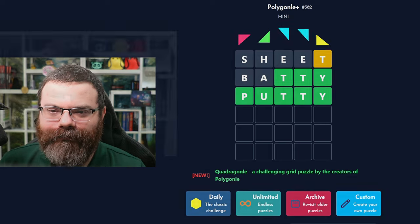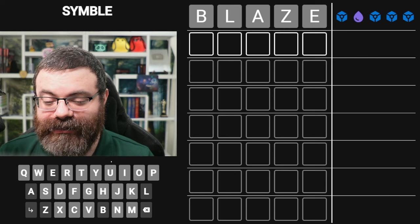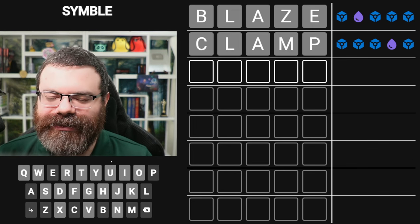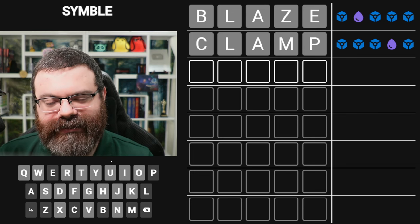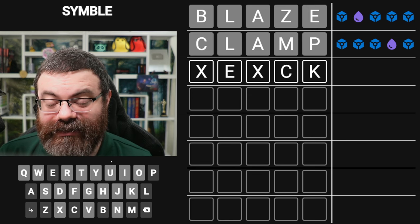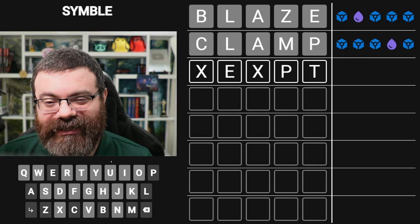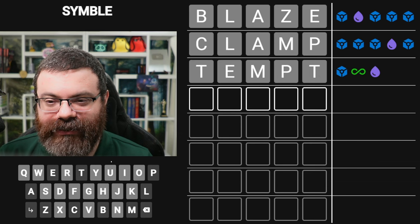Let's do Symbol. Start with 'blaze'. L second - 'clamp' maybe. Okay, so it's not L second, but this is an interesting result. Maybe we're something like E second. And then I'm thinking this is maybe ending in C-K or something. I think this has to be C. It could be P-T? 'Tempt'? Imagine if it's Tempt and I get that in three. It's not.